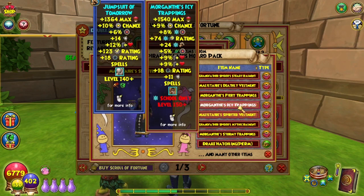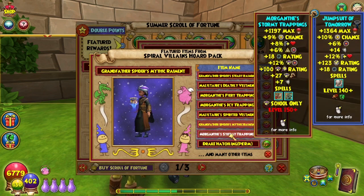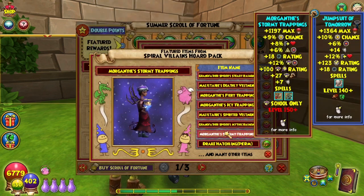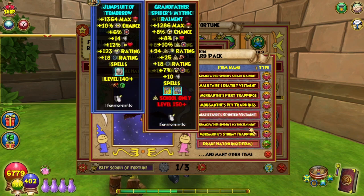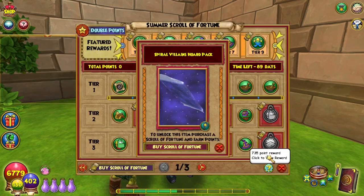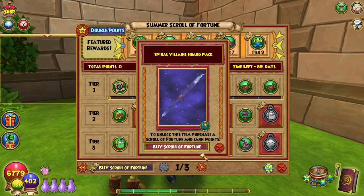These are all level 150 because that's my wizard's level. We get a storm one. I don't prefer that they're school-only because that means you have a much higher chance of getting one you're not going to be able to wear. Drake Hatchling permanent — so nice! I want that so much. Look at this cute thing. I love this so much. It's one of my favorite quests in Dragonspyre — our journey to hatch the dragon ourselves.